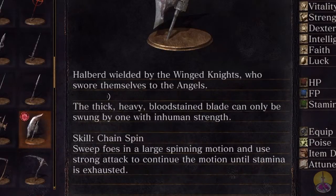The skill is the chainspin — sweeping foes in a large spinning motion, and uses a strong attack to continue the motion until stamina is exhausted. Very few weapons actually use the chainspin. I think it's only the winged knight weapons — and I think the Gotthard swords use it as well. So very few weapons, and it's the only halberd to use this skill.